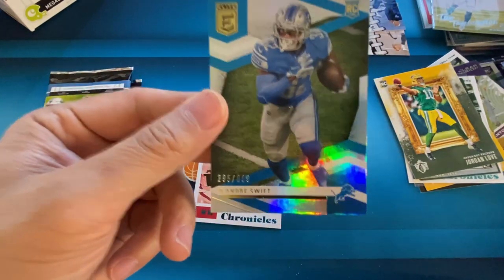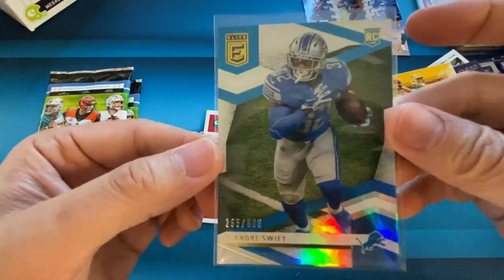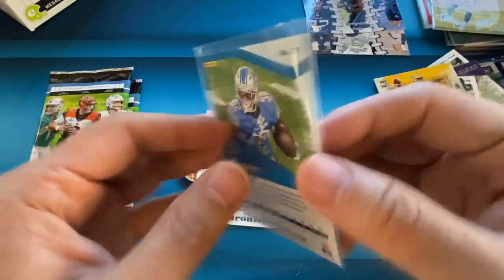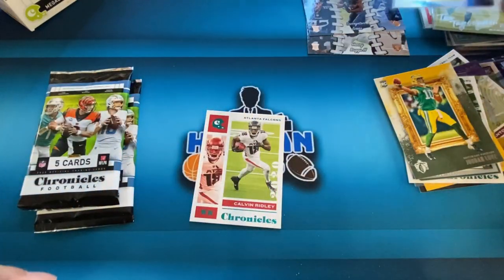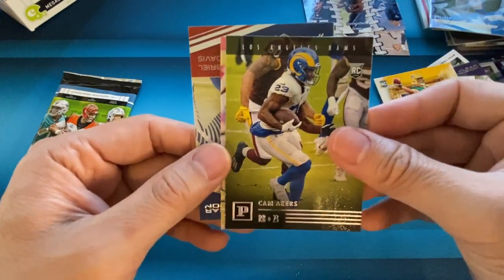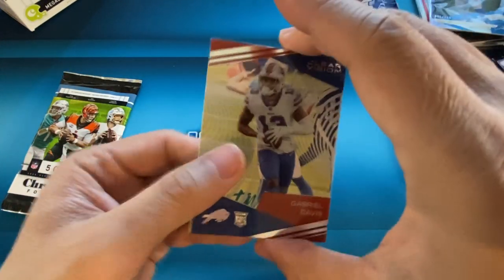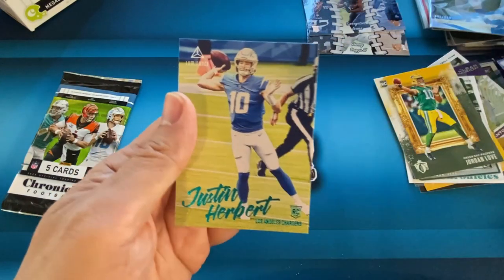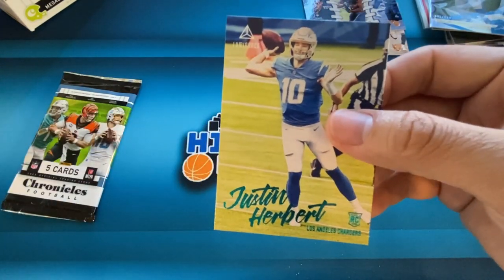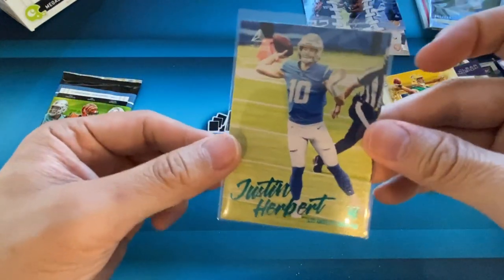That's quite a high number. I have seen cards numbered to like 2,000 before, but 899 is not very short print. That's just a look at the exclusive in the Mega Box. And then we have Calvin Ridley as a teal — we have two packs left. At least I was able to pull one of those to show you guys what those look like. I wonder if all of them are numbered. Derek Carr, Cam Akers, Denzel Mims, Clear Vision of Gabriel Davis, and Justin Herbert Luminance in the teal — very nice.